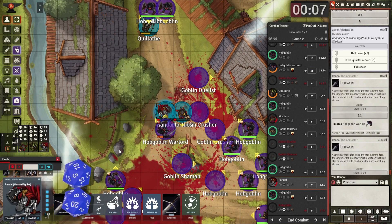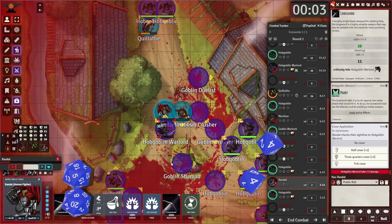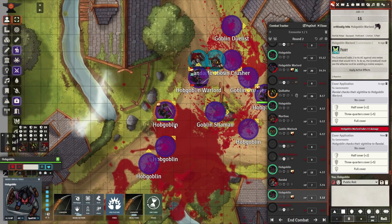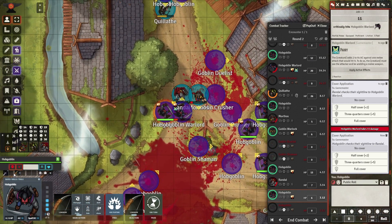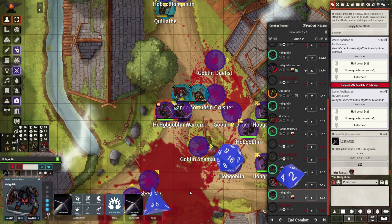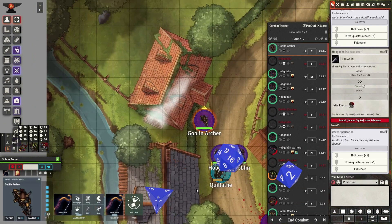The fighter gets two free attacks thanks to that great heal decision. He could have killed the warlord, which might have triggered a courage test and caused the hobgoblins and goblins to retreat. But unfortunately, Randall failed the critical strikes — the hobgoblins are coming in, and I think that's what's going to take Randall down.